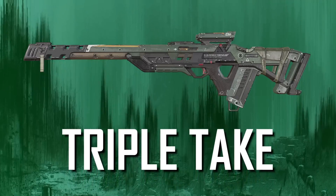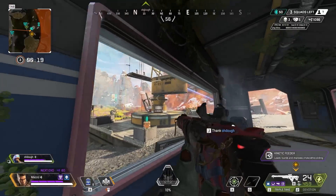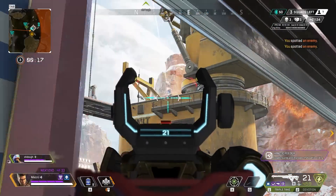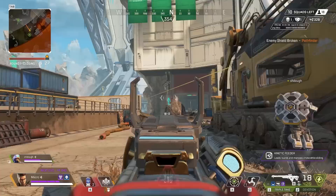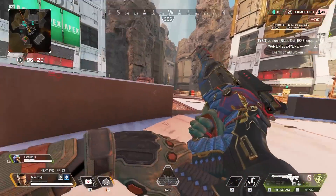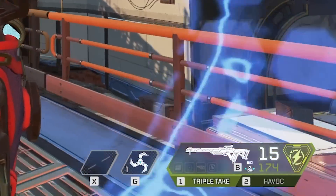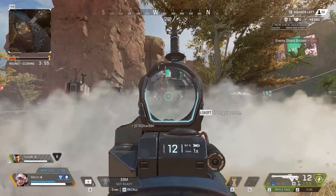Next up we have the Triple Take. The energy weapon meta has gotten better, meaning that there's a lot more ammo around, but if you're going to rock a marksman weapon, there's two others that blow the Triple Take away. Don't get me wrong, you can see a lot of success with this weapon, especially with its fun hop-up, so I don't have any recommendations for a buff except that maybe allowing it to use less energy ammo per shot, so it's on par with its competition — the G7 Scout and the 30-30. But until then, it's going to stay here in B tier.